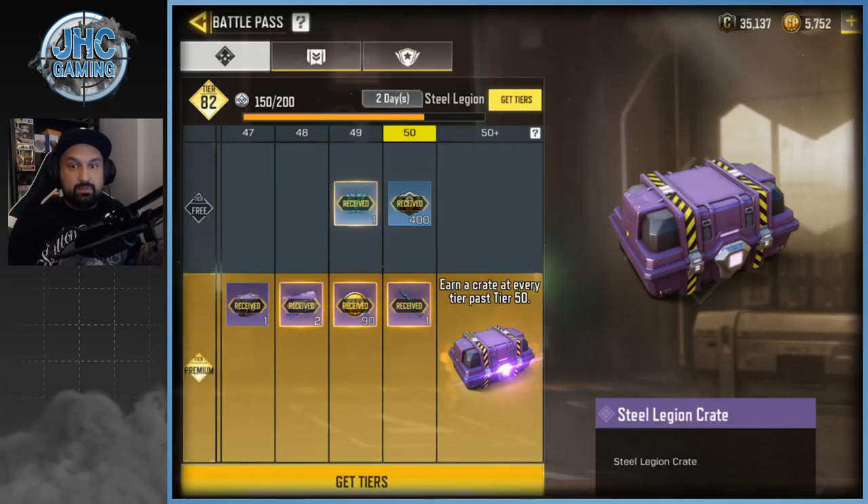Starting with the season pass — the new one's not here yet. The season will start in two days, May 1st or April 30th depending on where you live. We still have two days on the in-game timer, so if you still have stuff to do, you might want to do it now because it's almost over.